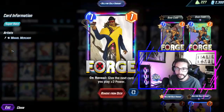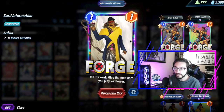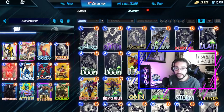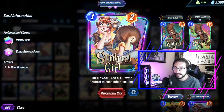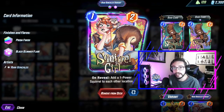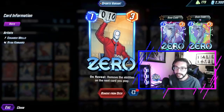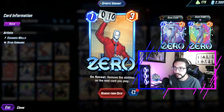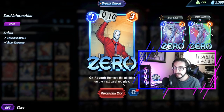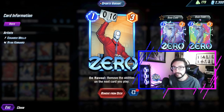Going over the cards: Forge is going to give the next card I play plus two power, which synergizes really well with a couple of cards in here. Squirrel Girl adds a squirrel to the other two locations and they're all one-costs, which synergizes with another card called Obsidian. Zero is another one-drop — a really good one at a 1/3 — and it removes the abilities on the next card you play, which also has some pretty good synergy in the deck.